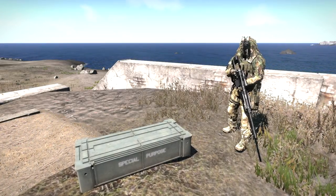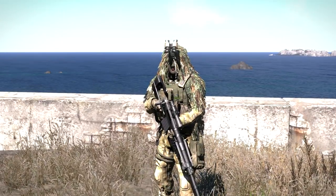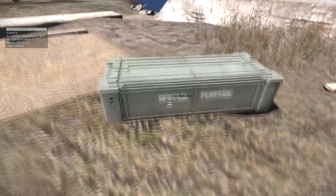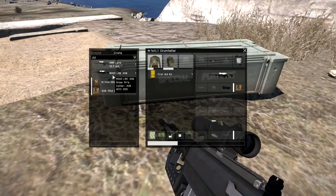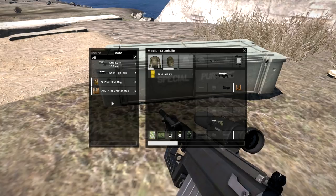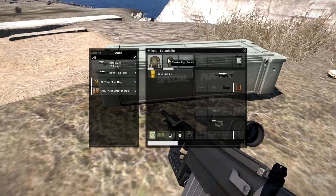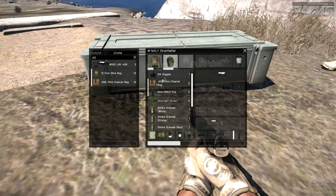Alright guys, welcome back. Today we're going to be looking at the new sniper rifles in ARMA 3. We've got the M320 LRR and the GM-6 Lynx. The GM-6 Lynx is the one that Bohemia made a pretty big deal about while they've been talking about ARMA 3. So that's the main rifle we're going to be looking at today.